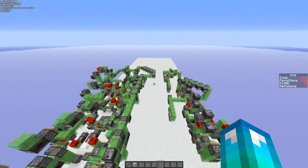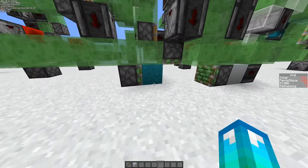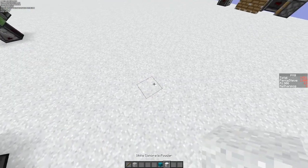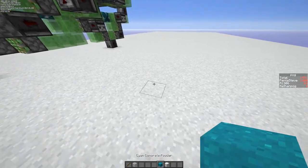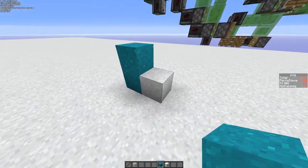Hello everyone, today I would like to showcase this 3-way metadata converter that I made. So recently on Dustless, we needed a machine to convert white concrete powder into cyan for our main storage floor, but we didn't want to replace everything by hand. Because we were using the instantolithic dupers, basically when the sand falls, it metadata converts into white.